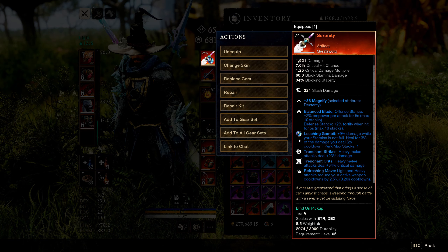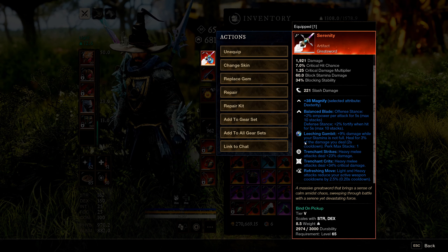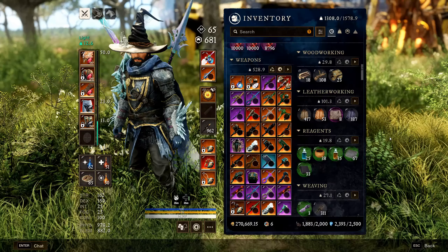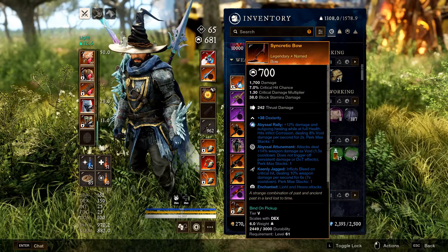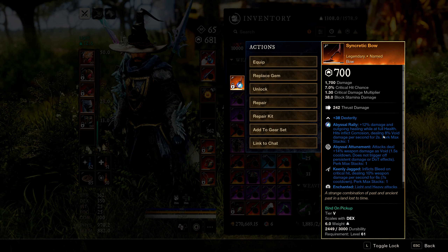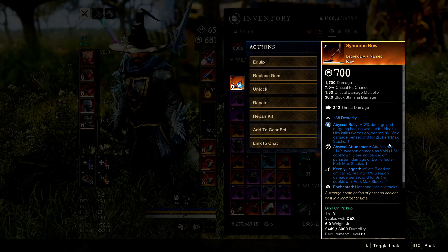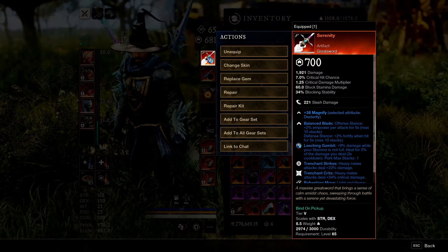In the gem slot you want to put an Opal so you can deal 9% extra damage while your stamina is not full. I chose Leeching for the extra healing it provides, but if you want more damage you can run the damage variant — 8% void damage (or whatever damage type) on hit.